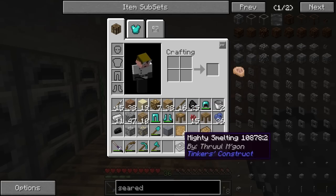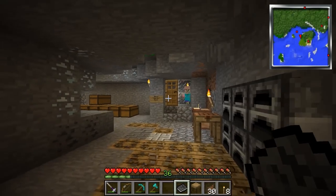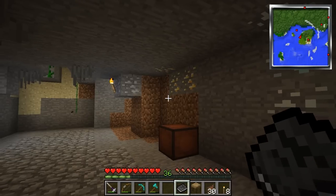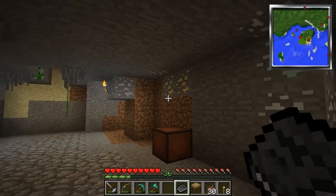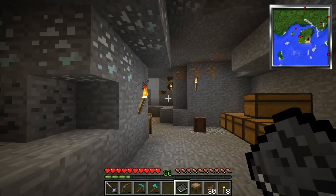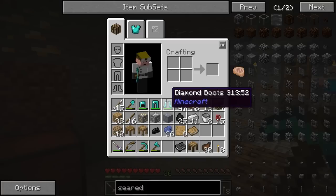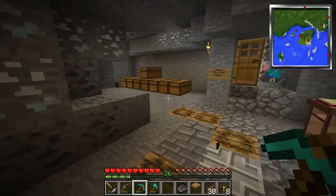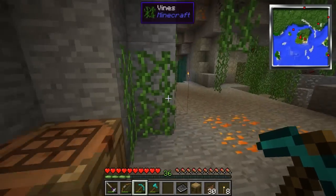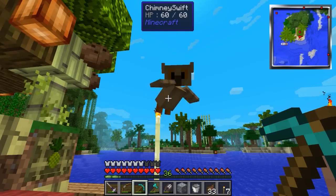So this is what we have to do first: make these seared bricks. I'm going to go collect some materials for that. While I do that, you guys can watch a quick clip - Chimp stopped by today and showed me his new morph. I'll roll that footage right now, it's only a minute or two, and I'll be right back. Then we'll get started on the smeltery.